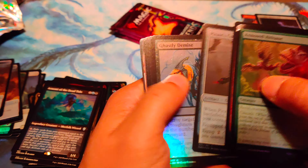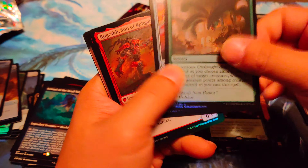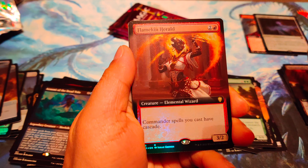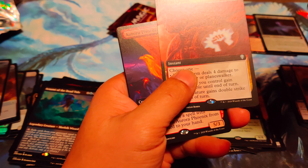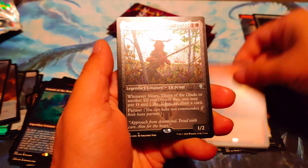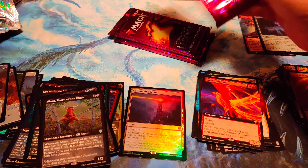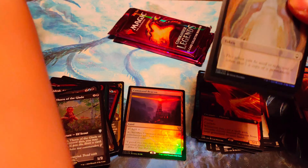I better get a Lotus. Mana Drain at least. Mana Drain full art — let's go! Junk. Flamekin Herald, Boros Charm — come on, what the heck? Aurora Phoenix — Phoenix is cool. Seeker Adept. We got three more, so we're just going to blow through these and hope for the best.